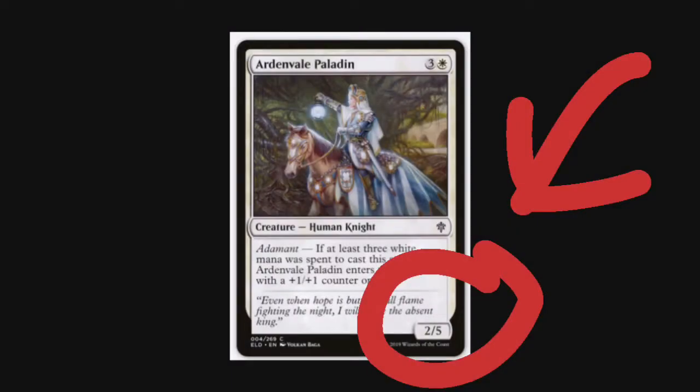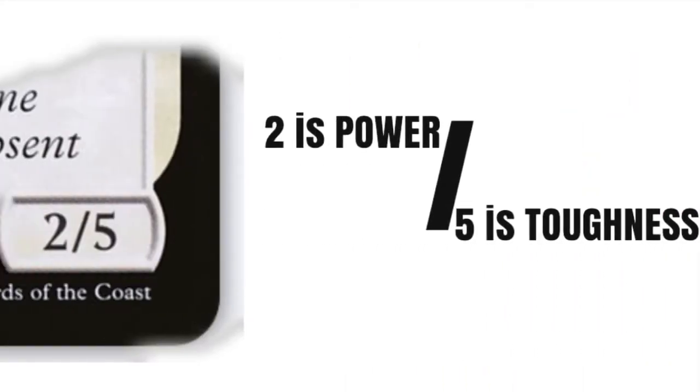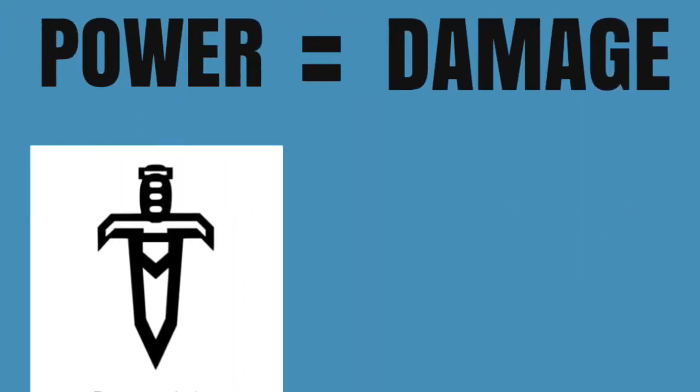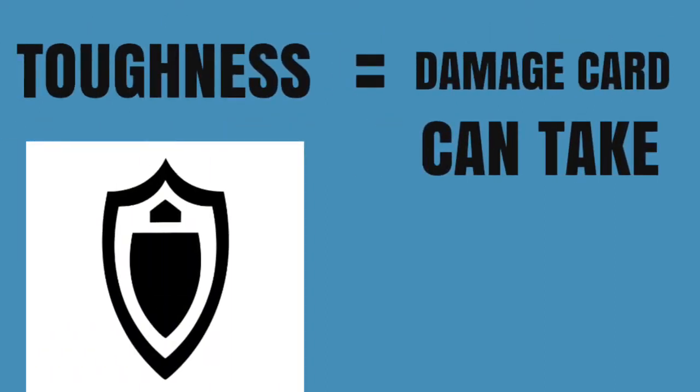As you can see in the bottom right hand corner of this card is the Power and the Toughness. In this example, the Power is 2 and the Toughness is 5. The Power of your card is the damage it does, and your Toughness is how much damage your card can take.